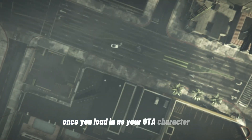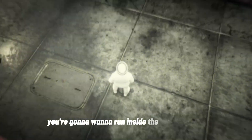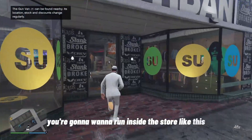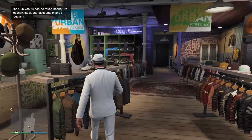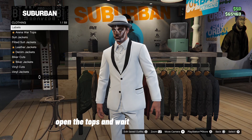Once you load in as your GTA character, run inside the store. Go to Tops, open the shirts, and wait for it to kick you out.